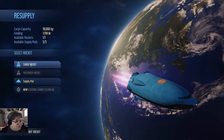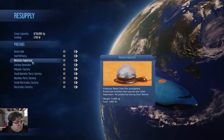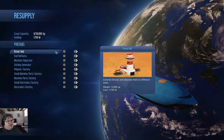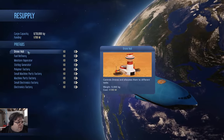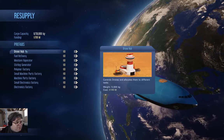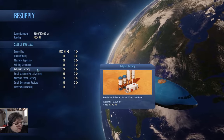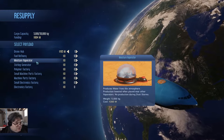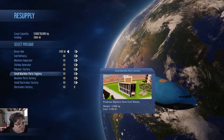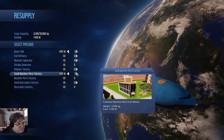We're going to jump over to Earth and go in the cargo rocket. Under prefabs: Moisture Vaporator is $260 million. Drone Hub is $195 million. It's cheaper to buy a prefab — buy a drone hub prefab. A small machine parts factory is $195 million — I'll grab one of those.